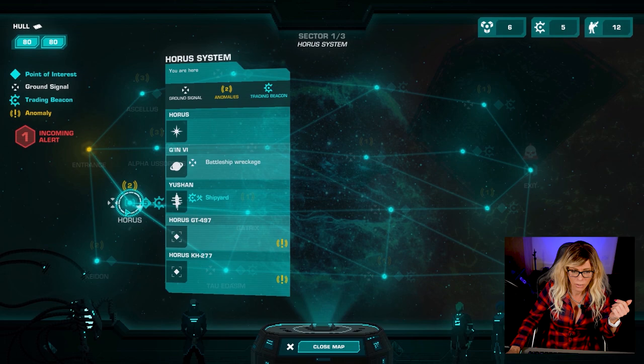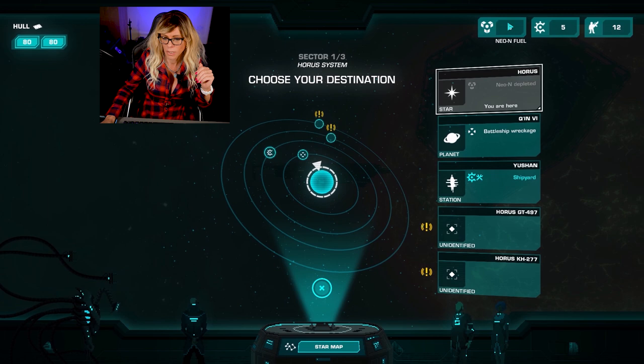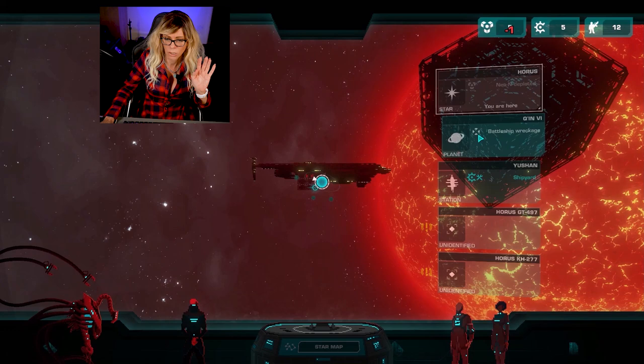We have our star map here - the same one we were looking at earlier. We're in Horus. Closing that map, we have the local system map and we can actually travel within the local system. We have six fuels so we've got plenty. The first thing we're going to do is go straight over to this battleship wreckage.